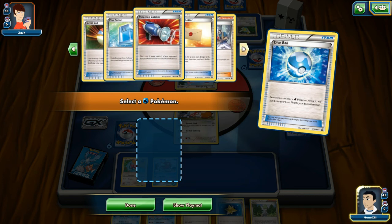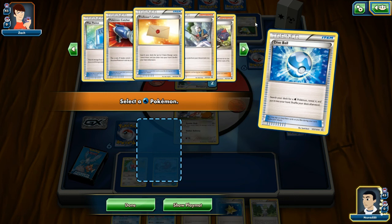Pokemon Catcher: flip a coin — if heads, switch one of your opponent's benched Pokemon with their active Pokemon. That's pretty cool — if they load up their active Pokemon you can just switch it out for a weak one and take it out, that sort of thing.